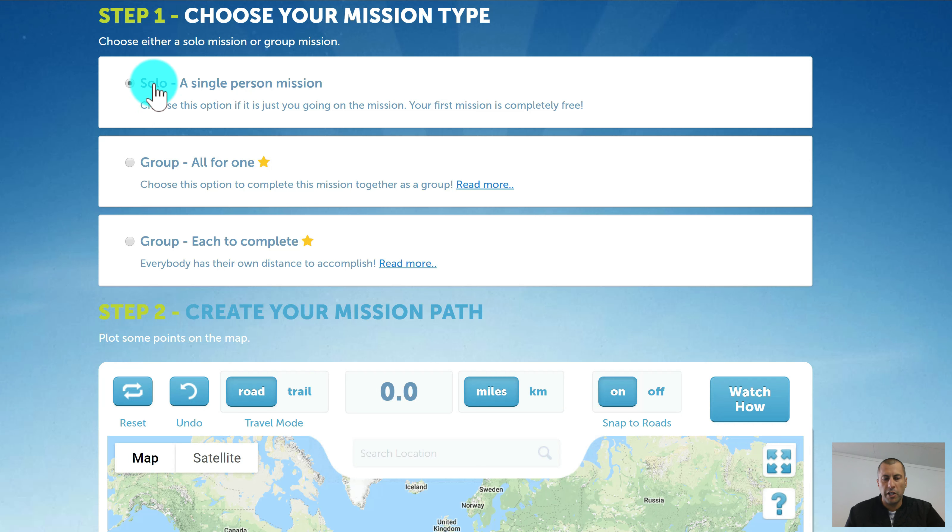We've got a solo mission option which is only for one person, so make sure you don't choose that if you're trying to set up a group mission. Then we've got two group mission options here which you can select from. It's really important that you get this right; however, if you don't, you can just contact me and we can switch it over for you.